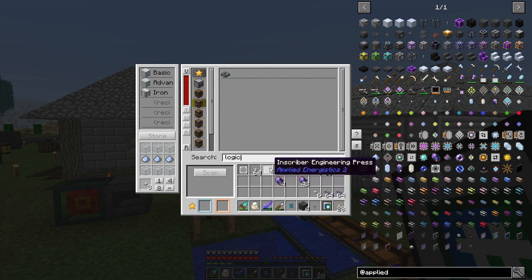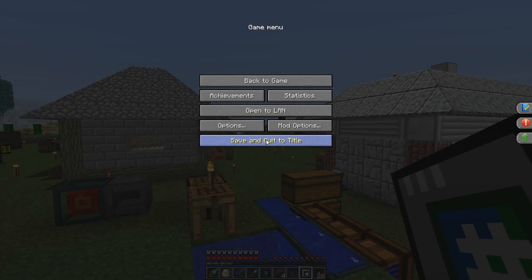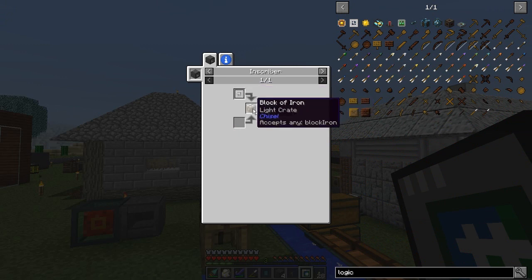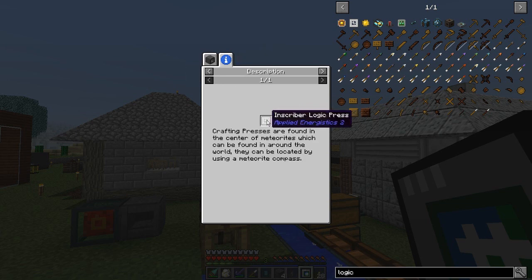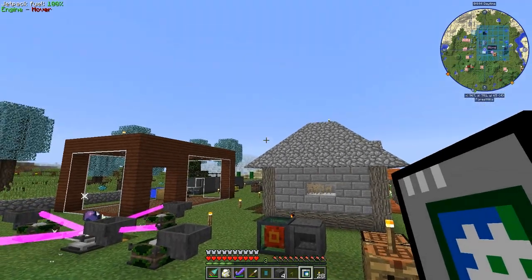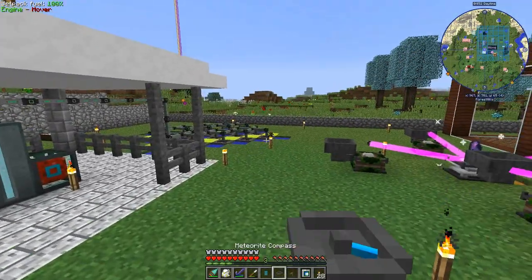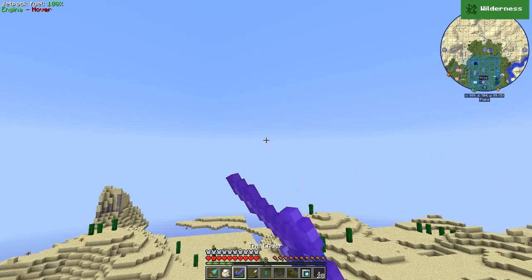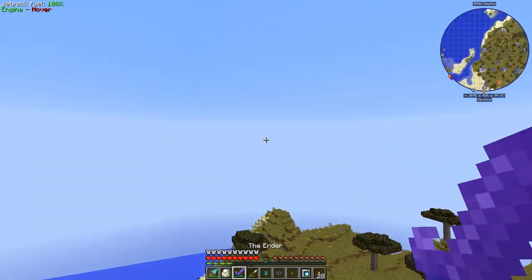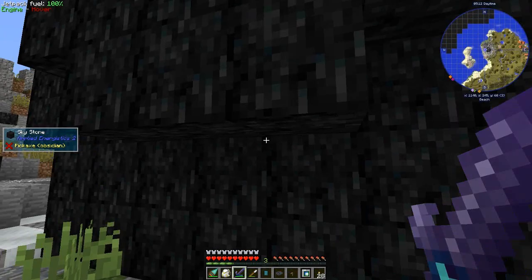We may as well get our other presses — the logic press and the calculation press. I don't have a logic. I never found the logic press. Well that's a problem. Is there a way that I can make it? I can only duplicate it. Well it's easy enough to create the compass.